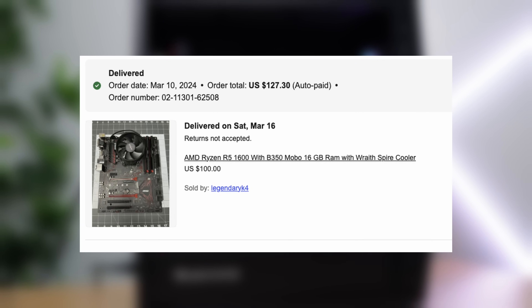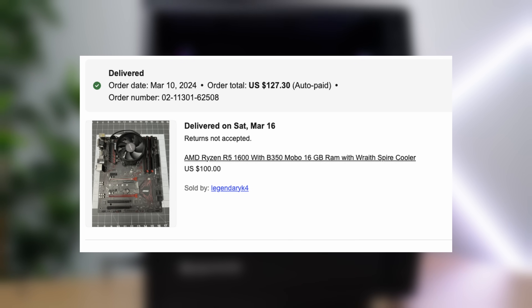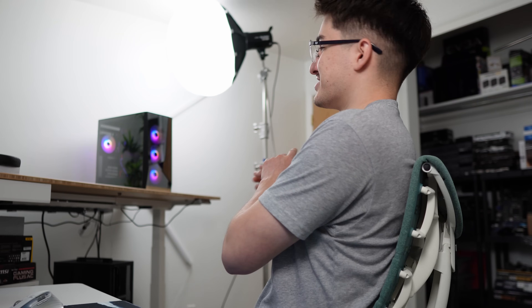To be completely honest, I overpaid for this computer by a little bit. That Ryzen 5 1600 was bought in a combo for $127.30, and I shouldn't have paid more than a hundred bucks for that combo — we got a B350 motherboard and 16 gigabytes of DDR4. But you live and you learn, and hopefully we still make some profit. I'm gonna let this ad simmer for a couple more days on Facebook Marketplace. In the meantime, let's build another budget gaming computer, and then I'll talk about the profit from that 3070 PC.